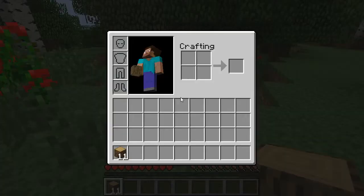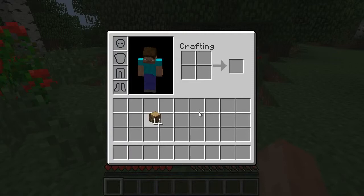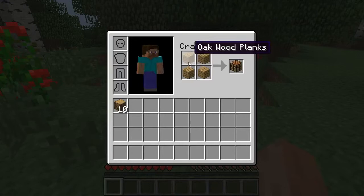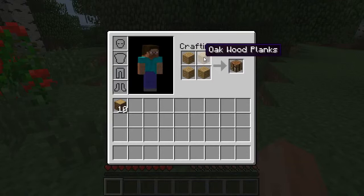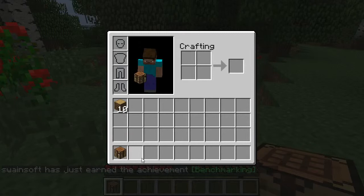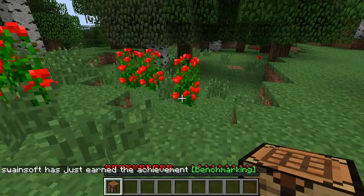Next thing we need to do: press E and go into crafting. We need to make a crafting table. We drop one piece of wood and get four wood planks. Using right click we can drop one at a time, and we put four wood planks in a configuration like this to get a crafting table. We pick up the crafting table and get another achievement.